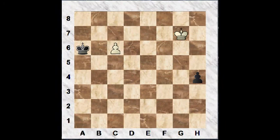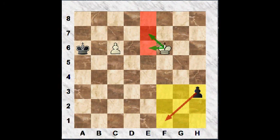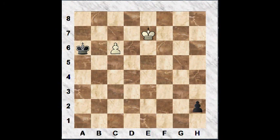Let's look at the other idea: h4. If this is played, white again plays king f6. And now if black continues with h3, it's clear that the black pawn is going to promote, but it's also clear that the white king can reach the pawn promotion squares e6 and e7. So after king e7, h2, c7, h1 queen, c8 queen, we have a draw, because neither side can win this queen ending.